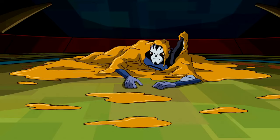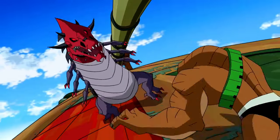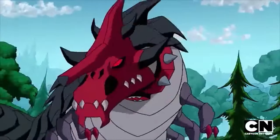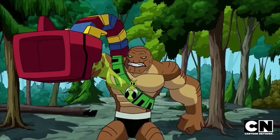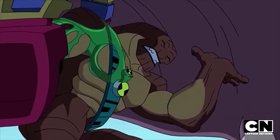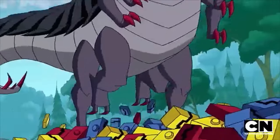Next up is Tyrannopede. Tyrannopede is a Nemetrix alien from Terradino, designed as the predator of Vaxasaurians, such as Humungusaur. It resembles a massive theropod with centipede-like segments, boasting web generation, immense strength, and durability. Introduced in Of Predators and Prey Part 2, it's known for overpowering foes with ease and trapping them in sticky cocoons. Despite its formidable nature, it cannot alter its size or withstand the Hephaestan neurogrip. This creature underscores the predatory balance within the Ben 10 universe, showcasing the natural checks even for the mightiest of species.